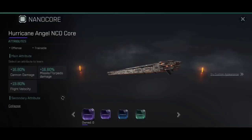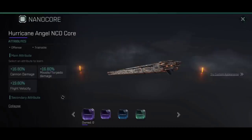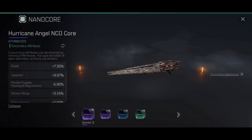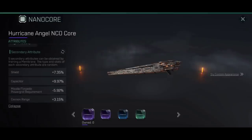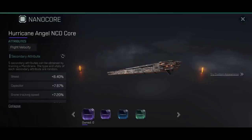NanoCores come in different quality. Here we have the Hurricane Angel NCO, which is a purple-quality one. It gives a choice of one main attribute: either 16.8% Cannon Damage, 16.8% Missile or Torpedo Damage, or 19.8% Flight Velocity. The reason there's a choice is that on the Hurricane you're probably not going to use Missile or Torpedo Damage, but on the Cyclone Angel NCO you're probably not going to want the Cannon option. The bonuses are tied to the name of the particular core — so the Angel NCO core, whatever ship it's on, has these same bonuses. You also have secondary attributes available that are randomized, covering things like warp speed, turret tracking, and additional power grid.